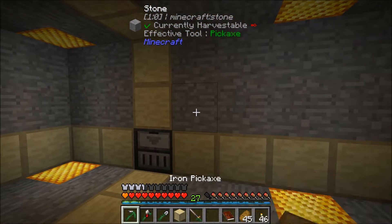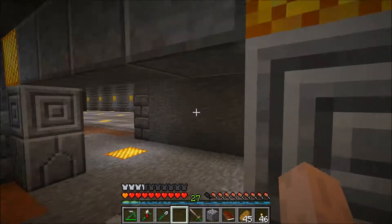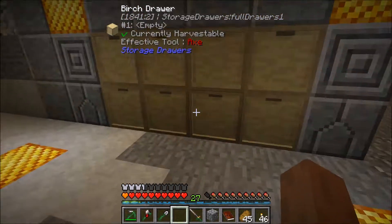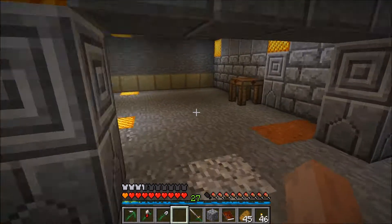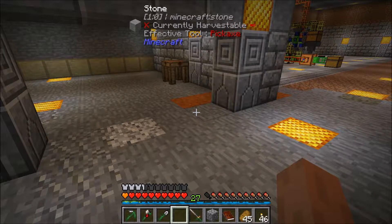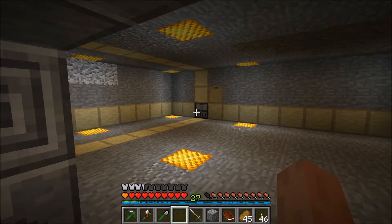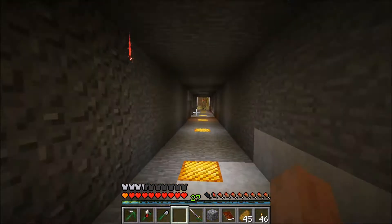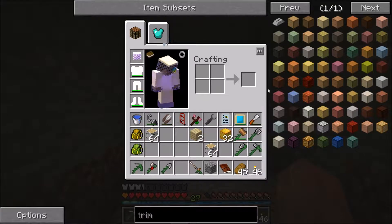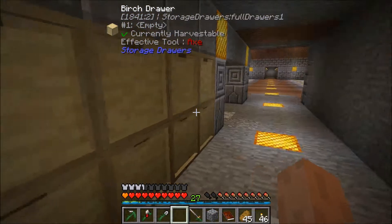The ones behind it are filling up too, because the ones back here I want to say will fill up first. I don't want to cover up the lights. I sunk that thing into the wall because I thought it would look neater, but now I'm thinking I need to punch those blocks out. The thought here is that if we go grab a stack of coal coke and put one in all these drawers and lock them, they can only accept coal. Then we do the same thing right here and block them to straight coal blocks, so they can only accept that.